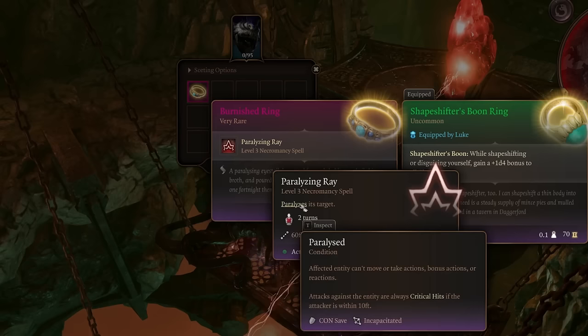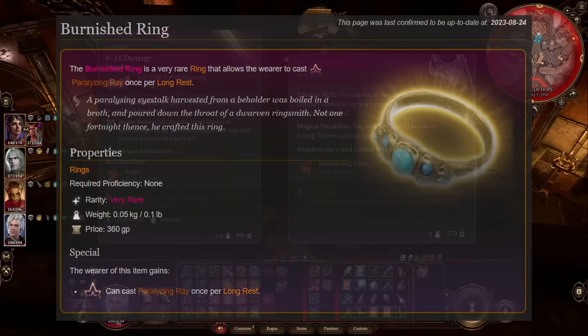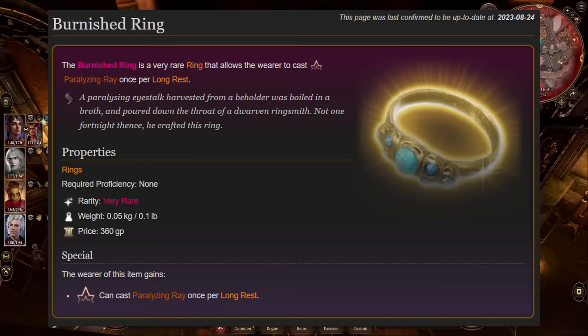In order to gain access to the Paralyzing Ray spell, you will need to find and equip the Burnished Ring, which is lootable from the body of a dead specter, which can be found in Hope's Prison in the House of Hope.